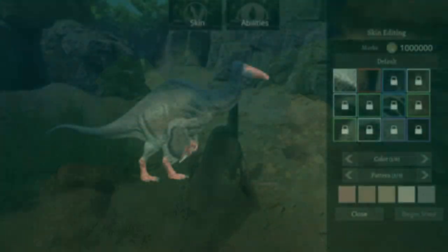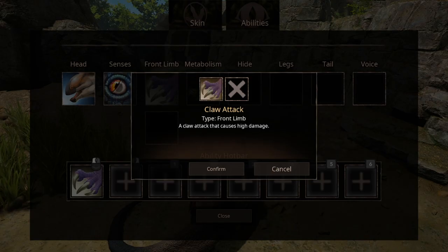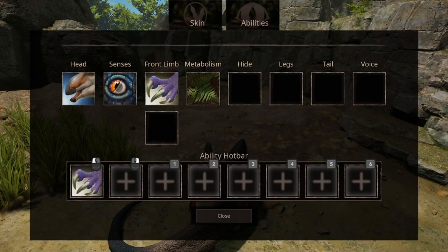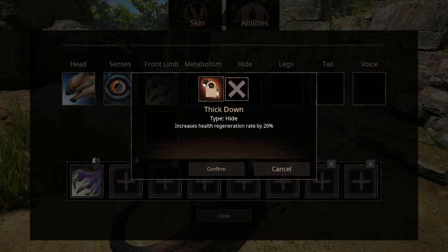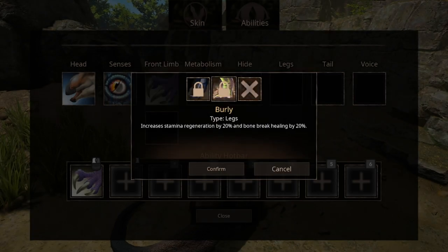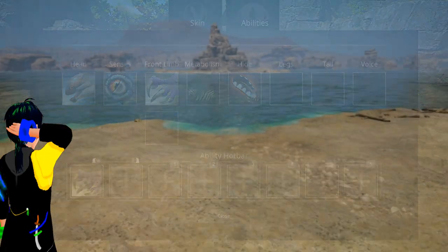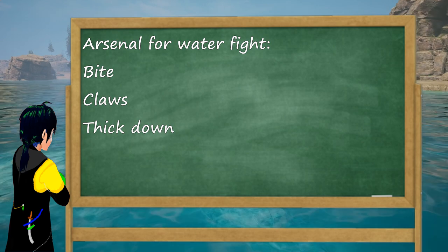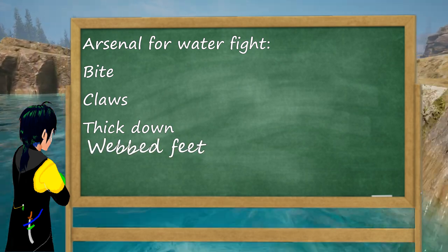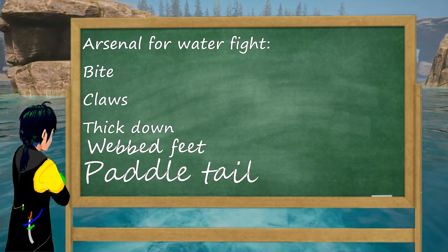As for the Dex's arsenal, we have the standard head attack and the main weapons — the claw abilities. We are also going to get an addition to the claws in the future, and when that happens I'll have to see if the strategy needs to change. For hide, we have a hide that can boost healing a bit. For leg abilities, we have one for land and one for water. For tails, we have a normal attack tail that can do some knockback, and a paddle tail. For water fights, I would use webbed feet for less stamina drain and faster speed, and of course the swimming tail, as tail damage won't do much in water.